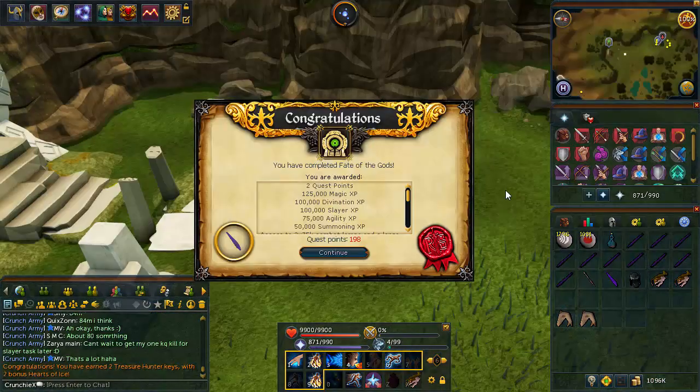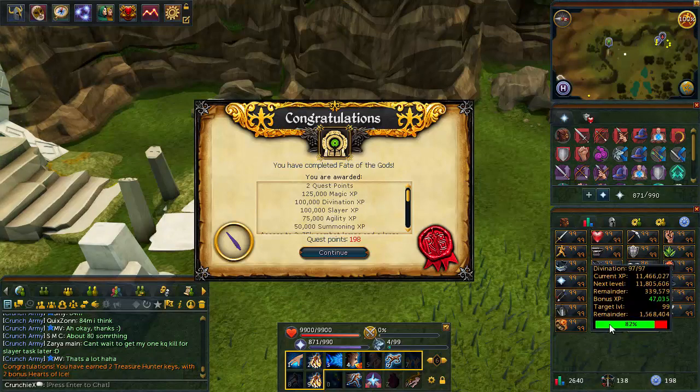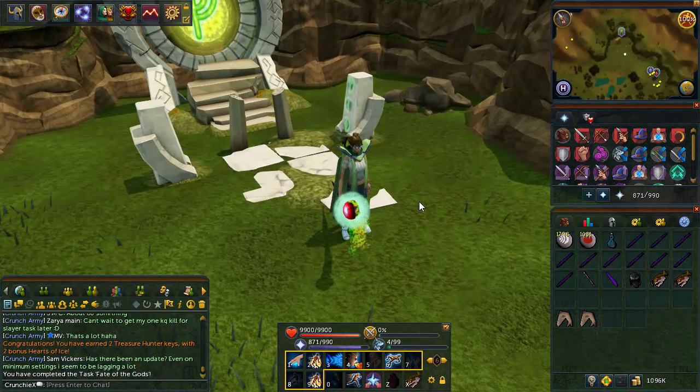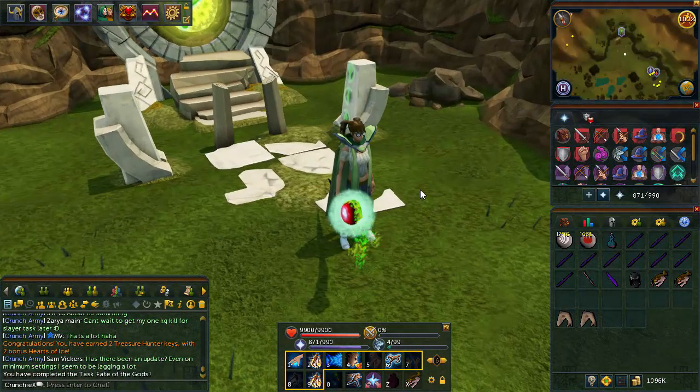There we go - we have completed that part with a nice bit of Divination training on the side. We have now finished Fate of the Gods: two quest points, 125k Magic XP, 100k Divination XP. How close am I to the next Divination level? I'm not supposed to get 98 until tomorrow but with 339 and bonus XP I could get that today - so that's a potential in this video. Now we can move on to the final one, the Light Within.